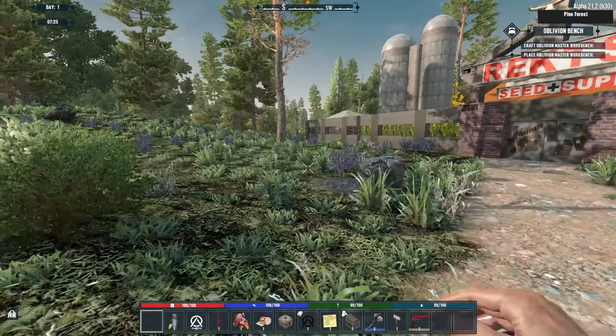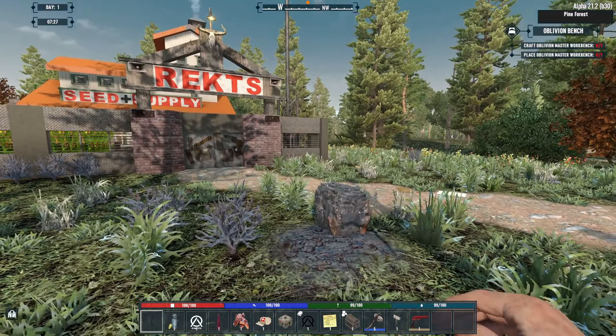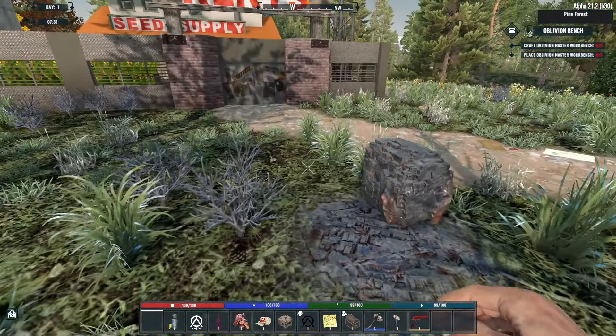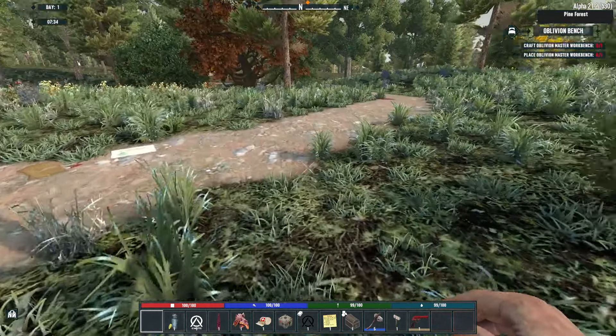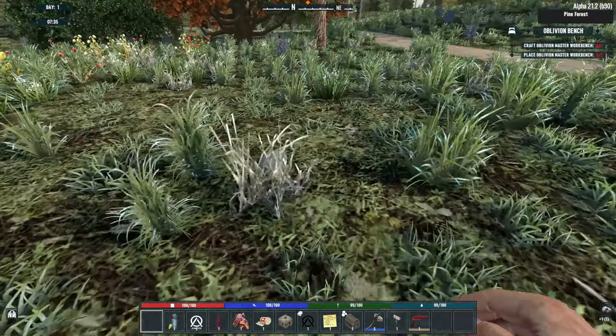One thing I need to do is fix my settings really quick. We are right in front of a trader, which is awesome. I just had to change the textures around because every time I load into the game they're kind of blurry, and unfortunately I think I have to change that every single time I enter the game.